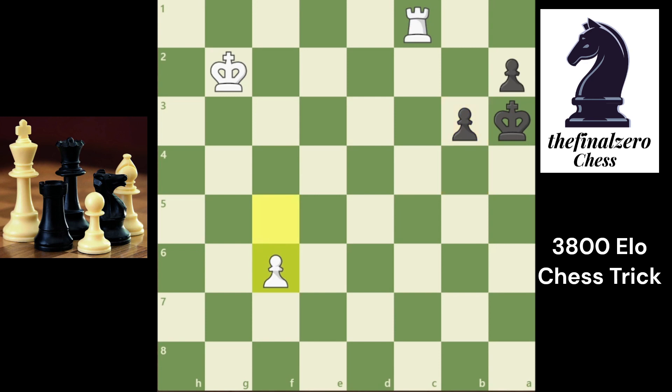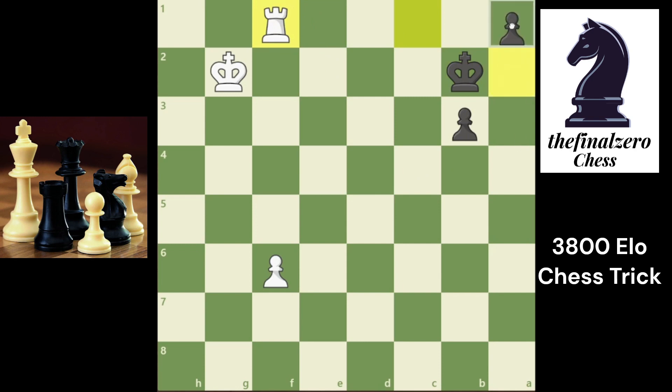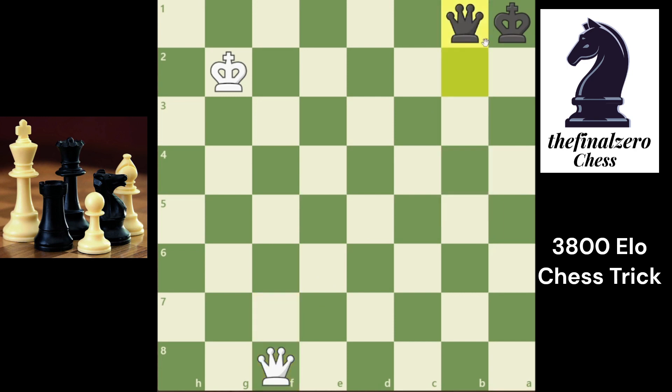He will play f6 trying to promote his fast pawn. If you play king b2 it is a blunder, because he will play rook f1, and if you promote for a queen he will take the queen, you take with king, and he will promote — both will promote at the same time and it will be a draw.